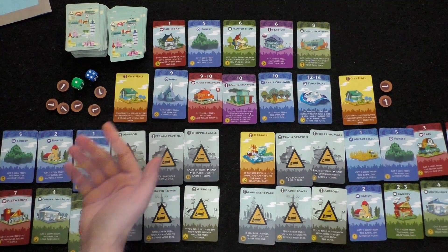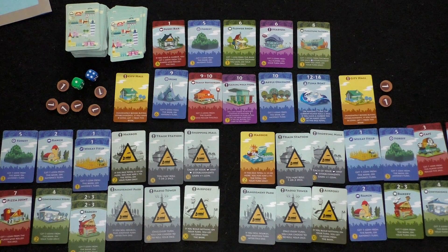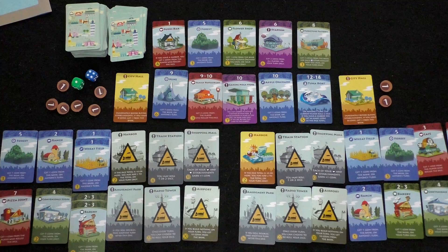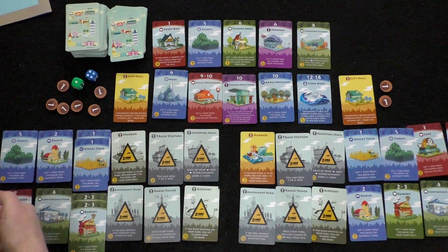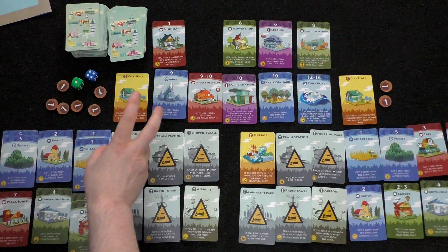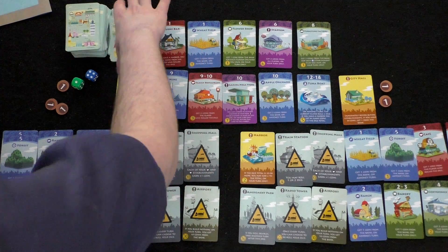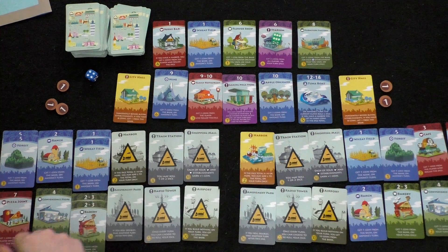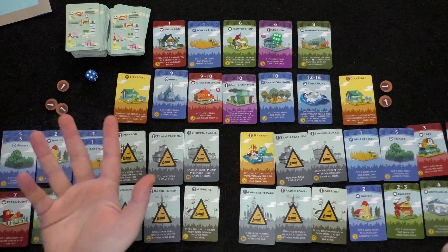Player two rolls a four: three coins each from two convenience stores — that's six coins, plus the flower orchard gives one coin from the bank on anyone's turn. Do you have any fours? No. Player two now has six coins. He spots that the gaming megastore has an interesting ability: you may choose to activate another of your non-purple establishments in place of this one. However at seven coins it's too expensive right now.